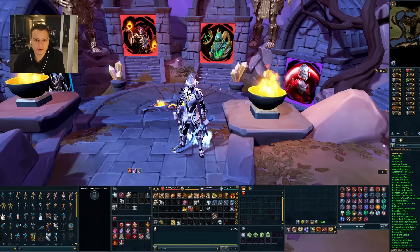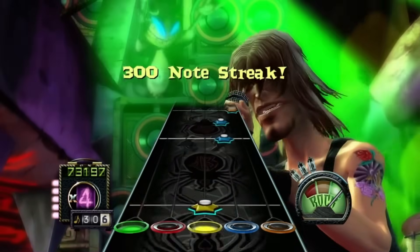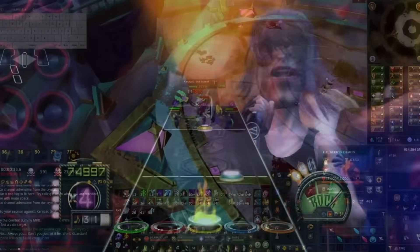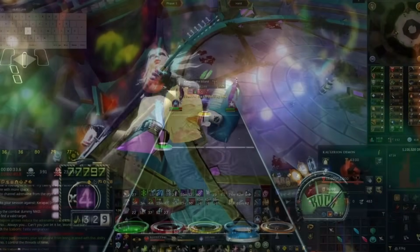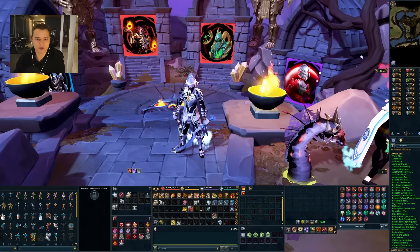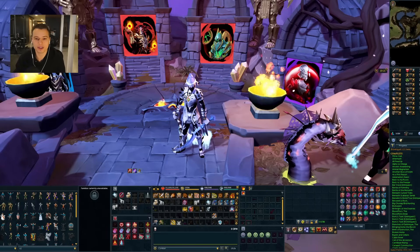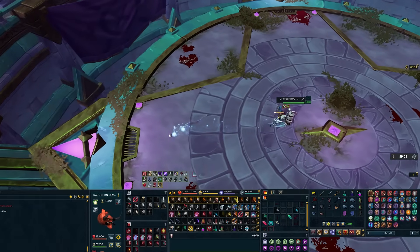In Guitar Hero you get a guide of what buttons to hit and when, while in RuneScape you need to know what the rotation should ideally look like in your head and what tick you're on. This is what's messed me up as I struggle to remember what abilities I should be hitting and when, as well as being tick perfect on a couple challenging scenarios where everything needs to align perfectly. This is what separates the Grandmaster players from the rest of the playerbase.